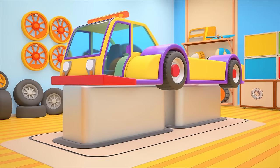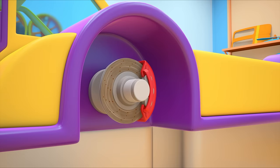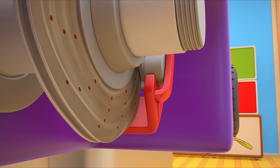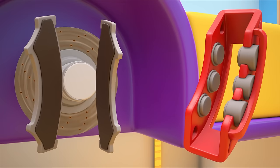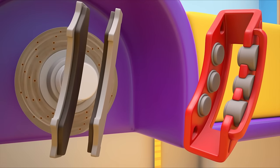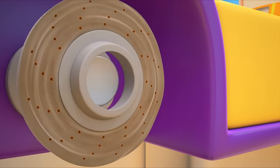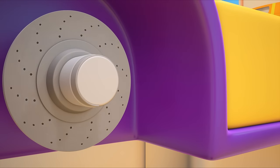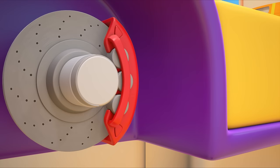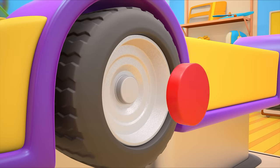Let's get the truck onto the work stand. Let's take the wheel off. The disc is bent out of shape, and the brake pads are worn out — we need to replace them, and the brake discs too. Let's put a new disc in and see how it's working. If we press on the brakes, the pads press on the disc, and the disc stops turning. Let's set the wheel back in place.